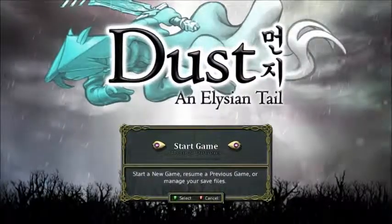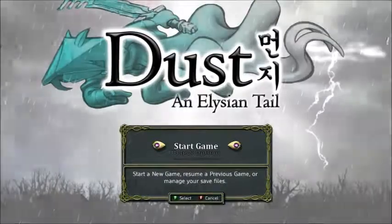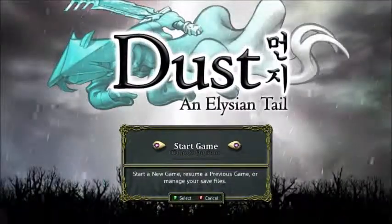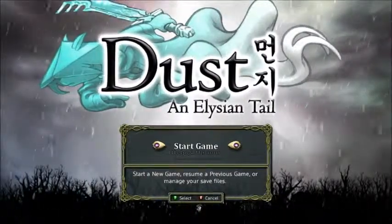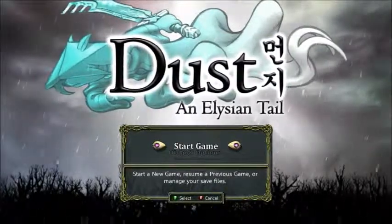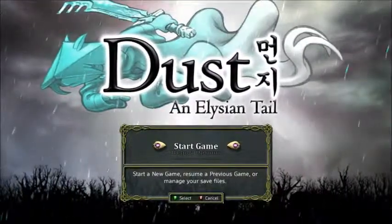The game I'm talking about today is Dust: An Elysium Tale. I don't know if I'm saying 'Elysium' right, but we're going to go with that. The best way to describe this game so far is kind of a really cool Metroidvania action game mixed with a little bit of Devil May Cry-esque combat. It's all in 2D, you build up combos, and it counts up your combo meter.